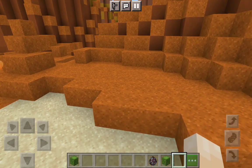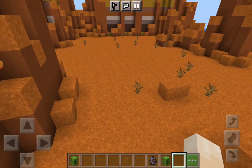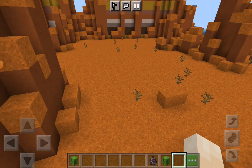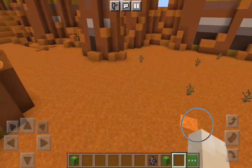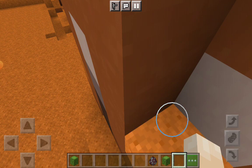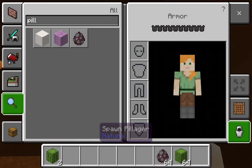Of course it is the Mesa biome. You might say it doesn't have good stuff, it doesn't have good blocks — well, you're wrong. It looks pretty good; there's tons of stuff like white concrete and yellow concrete.